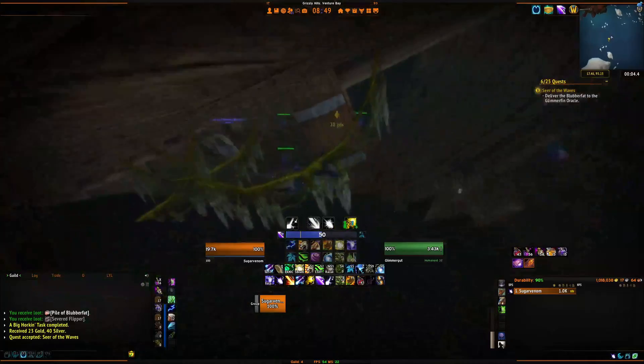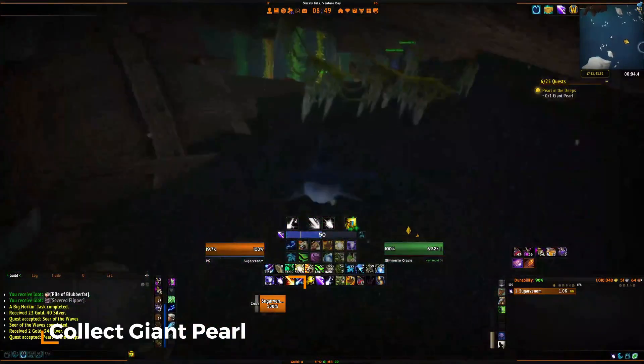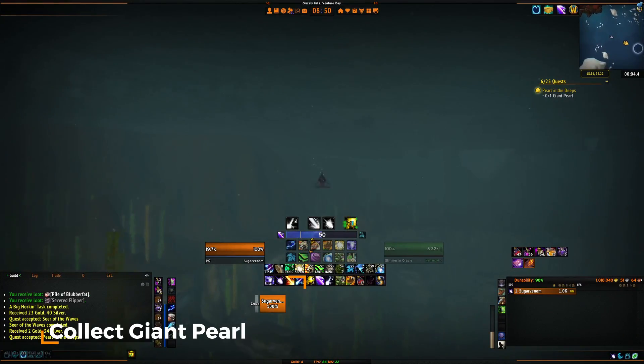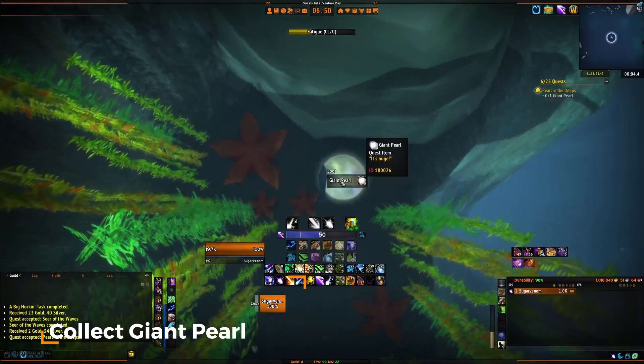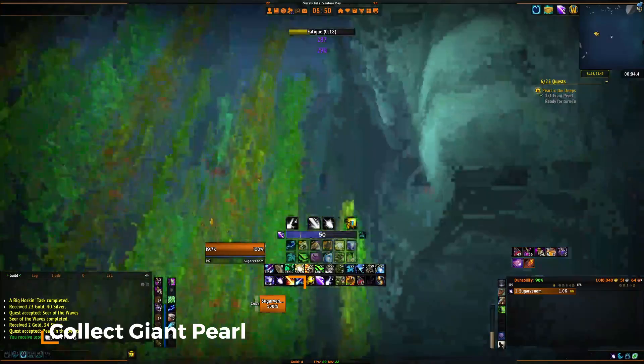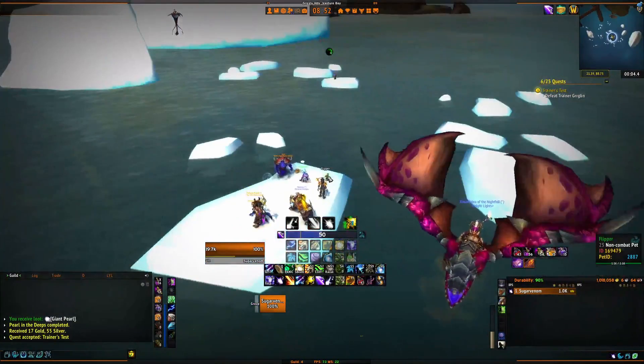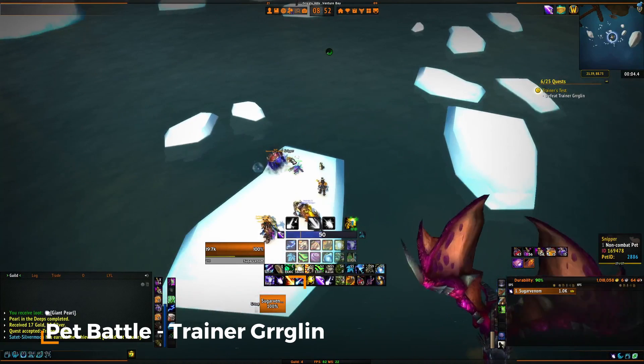This part is tricky because the pearl is located in a fatigue zone and has an elite snake guarding it. Take the shortest path from the safe area to the fatigue zone and click the pearl as soon as you can and head back. You are then asked to pet battle an NPC named Trainer Gurglin on a nearby ice patch.